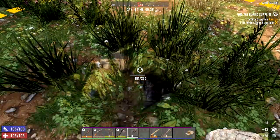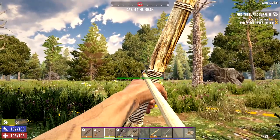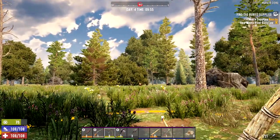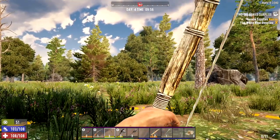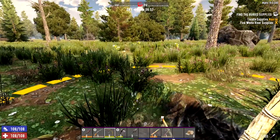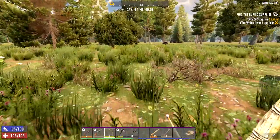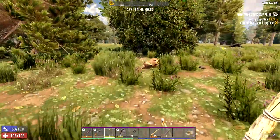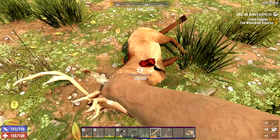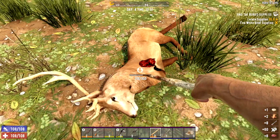We're gonna go for it again with the stag — oh, there we go! Okay, I'll go get his stuff. My shovel broke and I had to go find some stones since I put them all away, then this guy showed up. We'll collect his gubbins and go back to digging up the buried supplies.